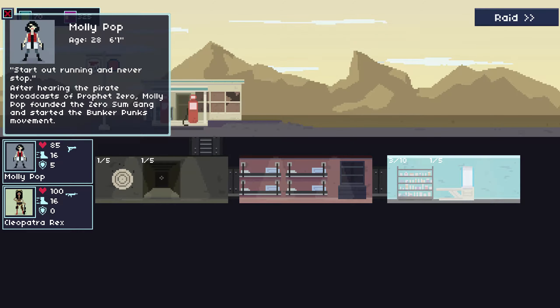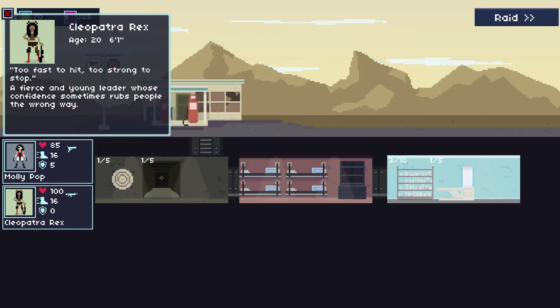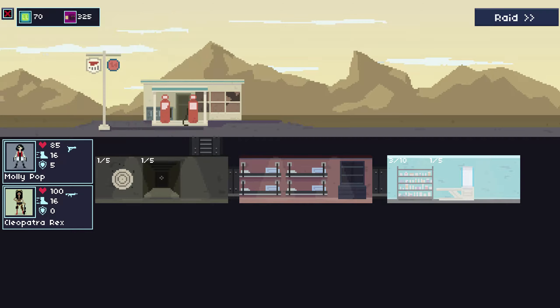Mollipop is the main character — she's 28, six foot one, quite tall, a one-eyed gunslinger. She likes her pistols, so you want to upgrade pistols at the shooting range for her. I've just unlocked Clupatch Rx — she is my rifle expert, rather awesome as well. She has a lot more armor and a lot more health.